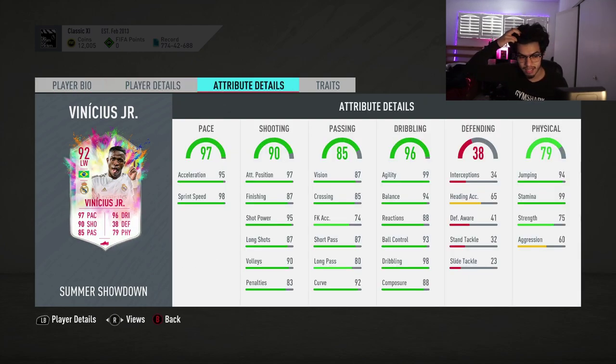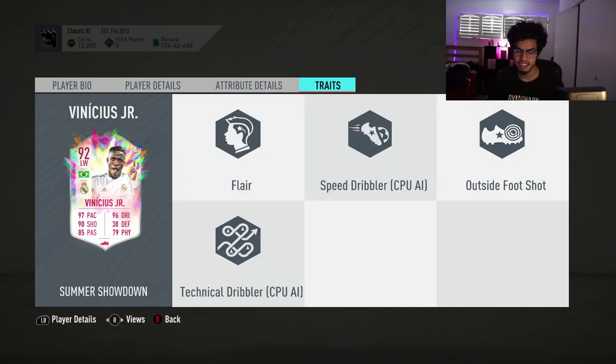In his in-game stats, the only stats that lack are finishing and maybe even strength. I would say put a Marksman on this guy. He's a shooting, dribbling, and physical card. Get him to as high as possible — 99 stamina is already great. He does have a Flair trait and Outside the Foot Shot as well, which is very very nice.